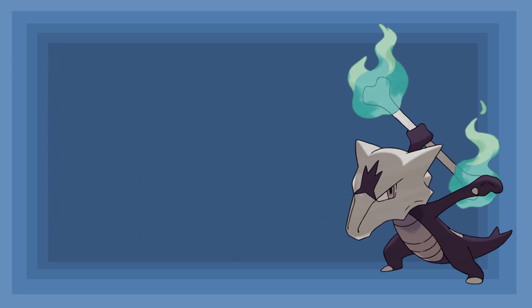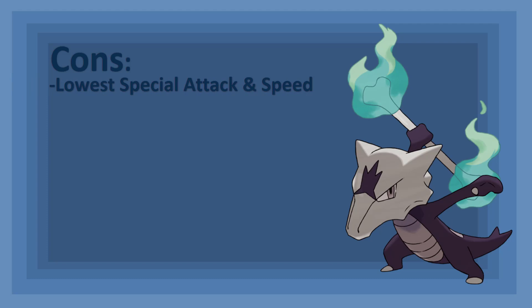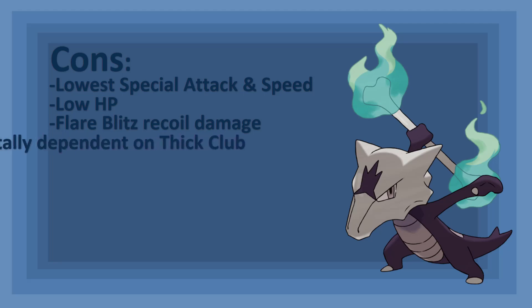Alolan Marowak is a great Pokémon and is very popular in competitive play, but it still has quite a lot of weak points you need to be aware of. Alolan Marowak has the lowest Special Attack and Speed of the Fire Ghost types, meaning it can't utilize its special movepool without a boost from Lightning Rod and is often outpaced by opposing Pokémon. However, that low speed means it can work very well in Trick Room, but outside of it, Flame Charge is your only way to outpace most opponents. 60 base HP is nothing to write home about — even with 110 Defense, without investment Alolan Marowak can't take much punishment.